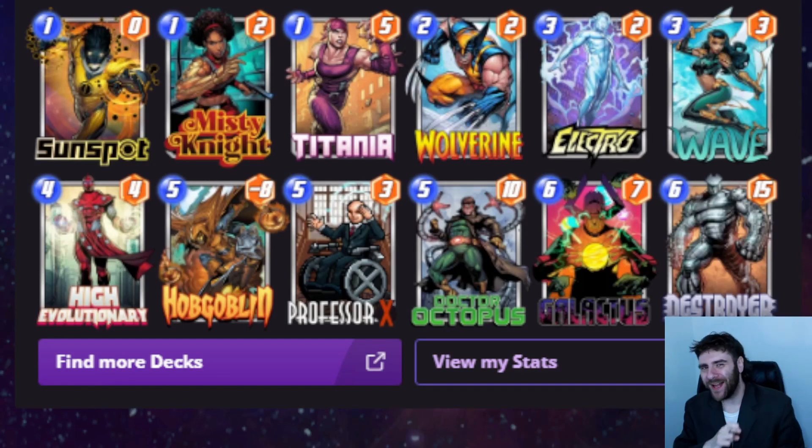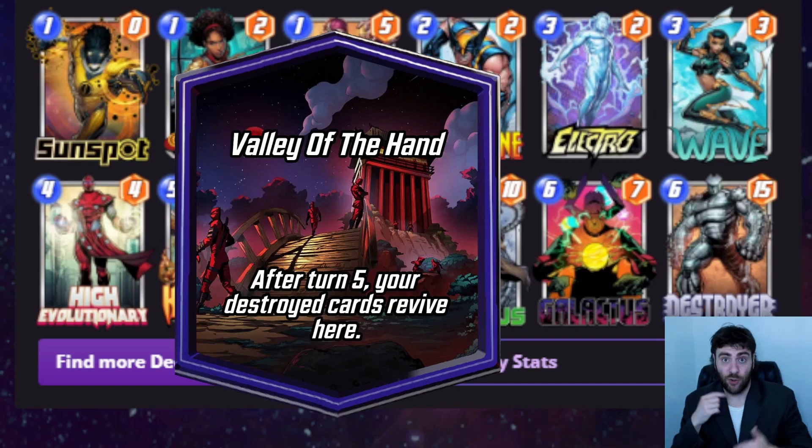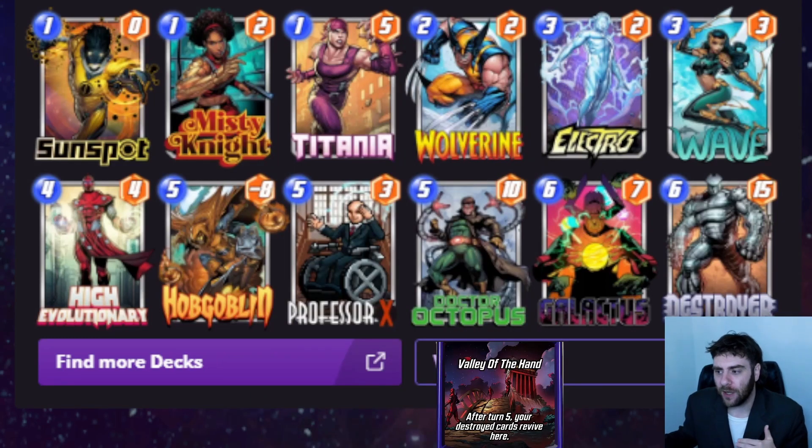What is up everybody, I'm Nolux Given here with your afternoon snap, and today we're taking a look at valley girl combo in Marvel Snap. This is the newest location, Valley of the Hand — after turn five, your destroyed cards revive here. This is kind of a weird location to build around. The best way is probably using Shori and Lady Death Strike, but short of that it's hard to make work because you need cards you want to destroy but also want to revive. A lot of cards like Wolverine, Sabertooth, and Deadpool already revive themselves, which means they don't work with Valley of the Hand.